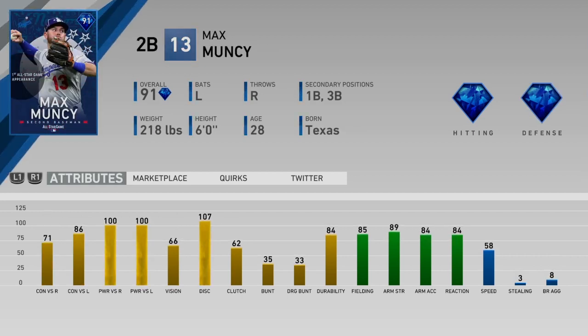The last guy, the sixth card, is Max Muncy. Muncy had a strange game — I don't remember seeing him get a hit or anything. He just made a diving play or two, I believe. So they boosted his fielding: 85 fielding, 89 arm strength. They made him a primary second baseman — I'm not sure what his live series position is, I think it might be first. But Max Muncy made a couple nice plays in the field, so he gets a nice fielding card. The hitting stats are boosted too: 71 and 86 contact, 100 power for both sides, 66 vision. This card seems pretty good. You can get it on the market right now for about 10K.